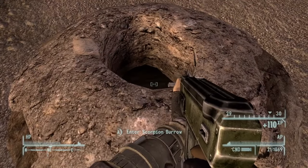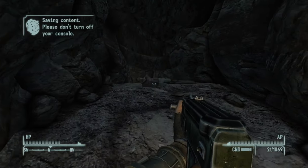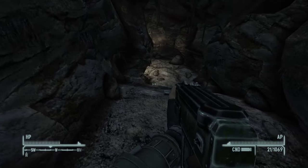The entrance to the burrow is just this little hole in the ground, and once you go inside you're going to find this dead Wastelander at the beginning. However, he does not have much loot on him besides a few bottle caps.